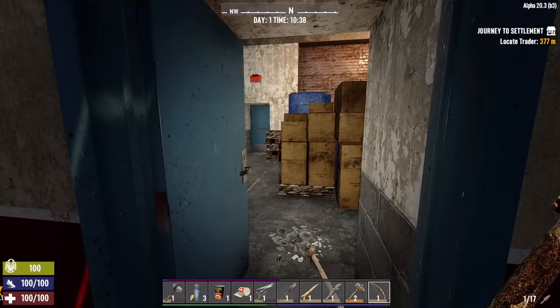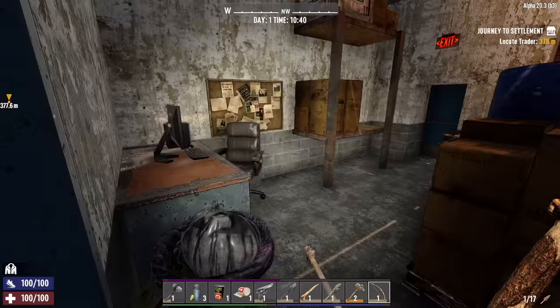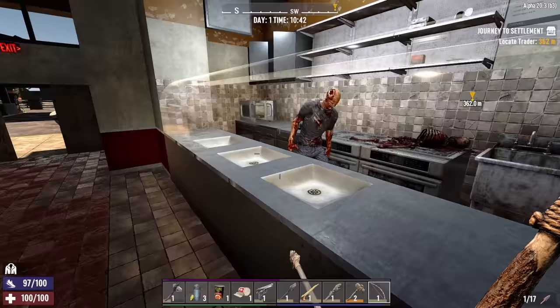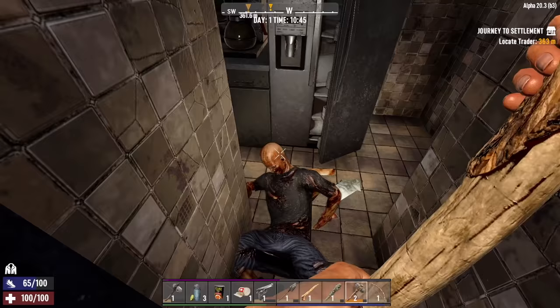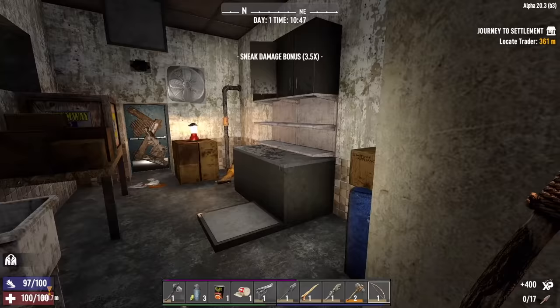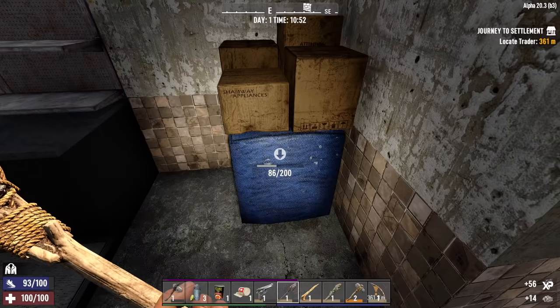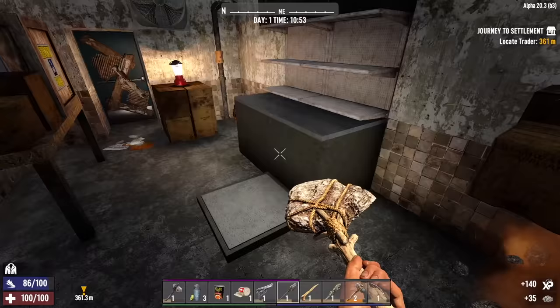Nice. There might be another one in the corner. We are clear. Oh wait, there's a kitchen area over here I didn't search. Come on out of there. Bop. Got another one. Nice. Let's search this room, then we'll do the kitchen. Ooh, that's a nice little grab — a steroid and a first aid kit. Let's grab this cobblestone. We'll do the kitchen area, then go do that back area where the passing gas crates are, then head up to the rooftop and we'll be done here.